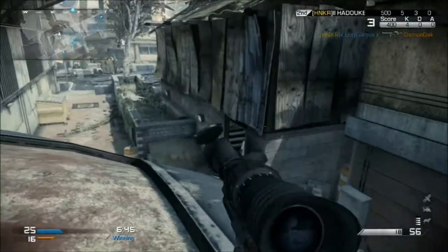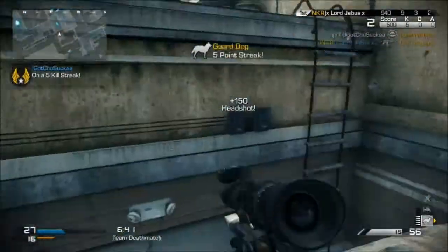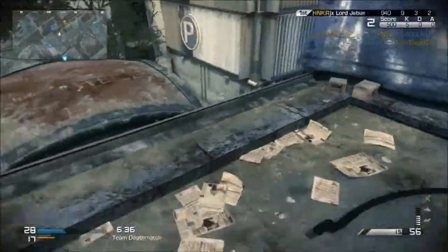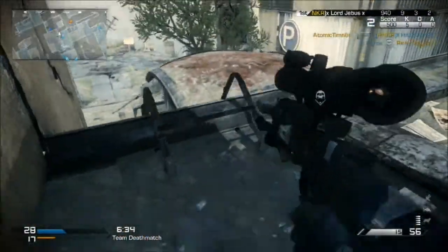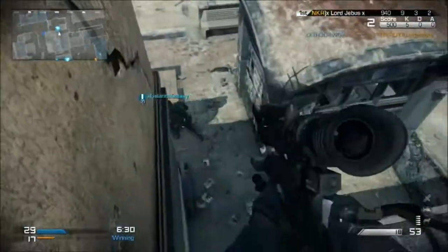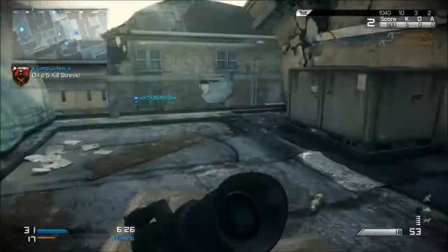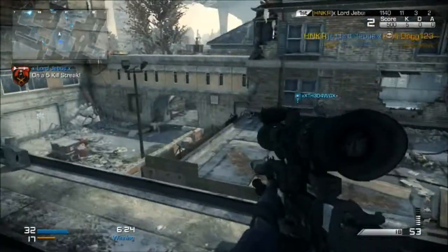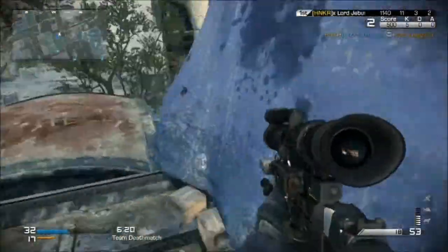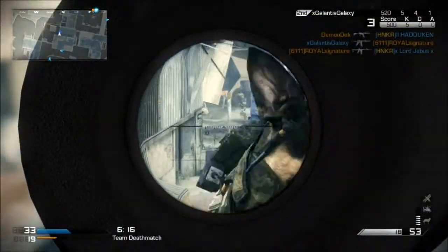Before I get on to the topic, I want to talk to you guys about the gameplay in the background. The gameplay you're seeing is a team deathmatch on the map Tremor. I do end up going flawless but it's not really a good score — it's just me camping up on this roof for pretty much the whole game. But that's pretty much the best spot to be if you're using a marksman rifle, mainly because you can see over almost every single side of the map.